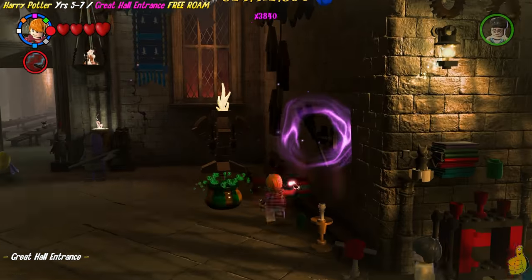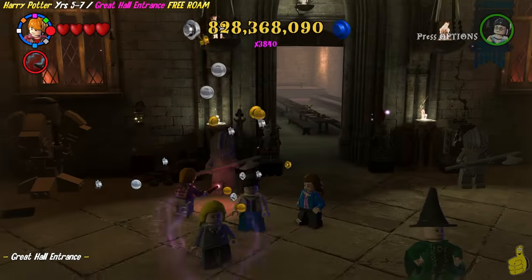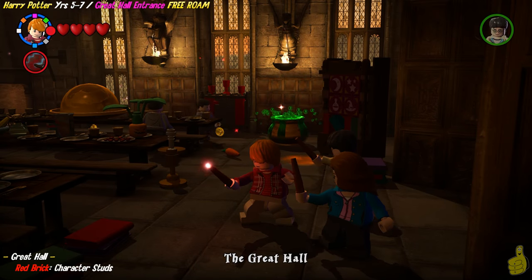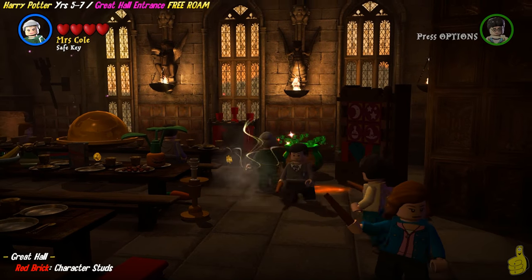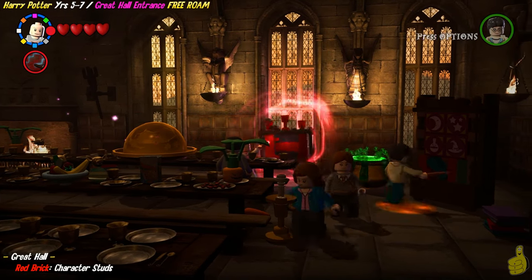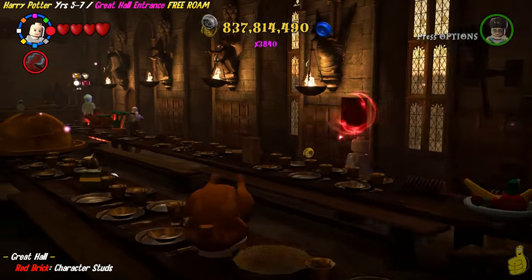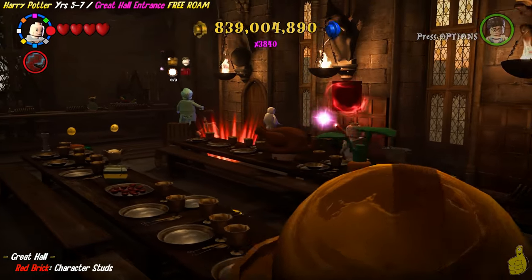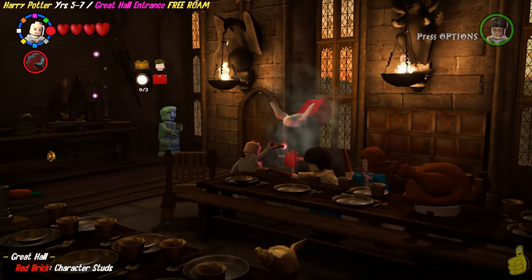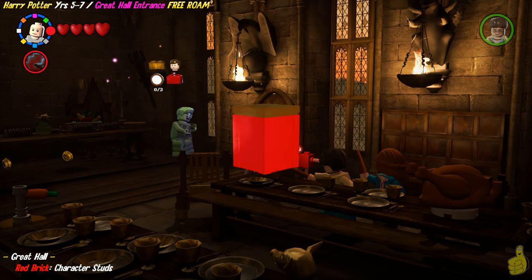We are getting pretty close to having this area wrapped up. I probably should have done a better job of looking at the old ghost for the area, but I didn't, so we'll come back to that later. Inside the Great Hall, we actually find another ghost — he's all the way in the back left corner. We actually have to take this red brick that we find by using some dark magic all the way back there. We got gold and a red and a student in peril, as well as three character tokens — and one of those tokens, I swear, gives me a run for my money.